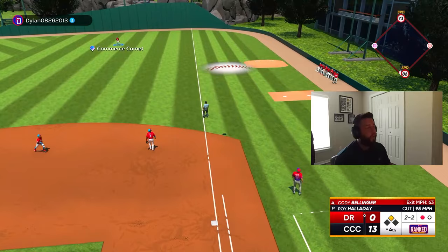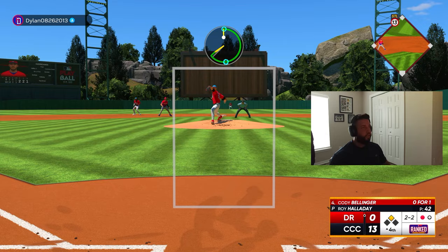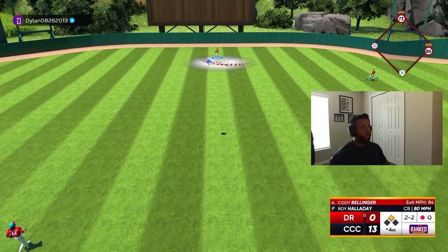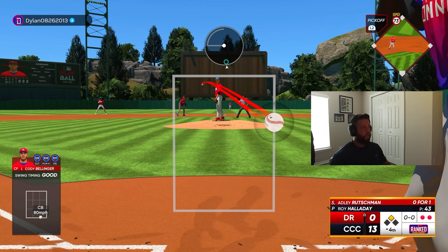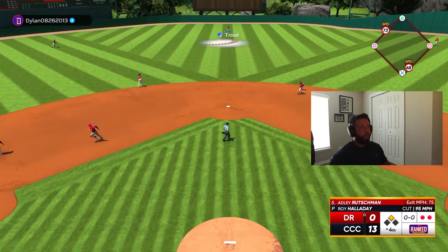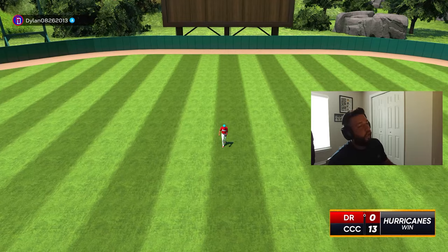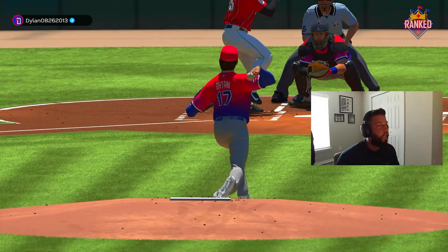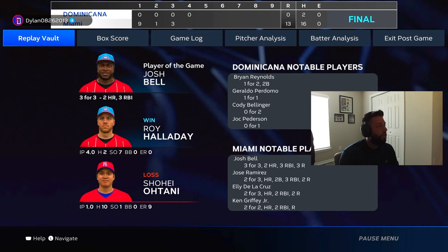That's gonna drop, Mickey's not getting there. I'll try to curveball in the dirt — maybe it'll get him chasing. That was not in the dirt, he could have absolutely crushed that but got way too under it. Two down. And that's gonna be the ballgame — we win 13-0 in four innings of absolutely insane hitting. That first inning with nine runs on 10 hits, all runs coming with two outs, was absolutely crazy. Josh Bell ends up player of the game: three for three, two bombs, three RBI.